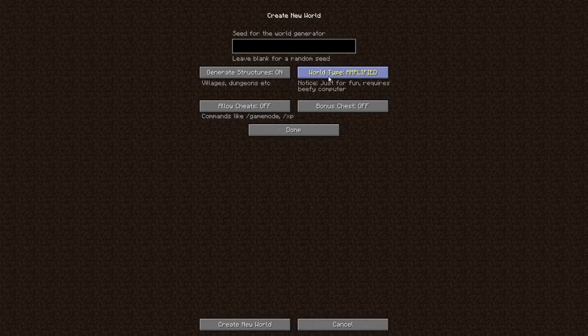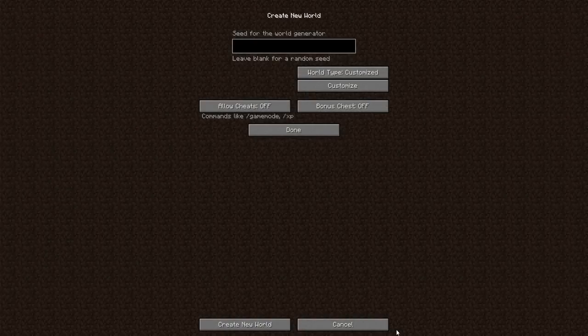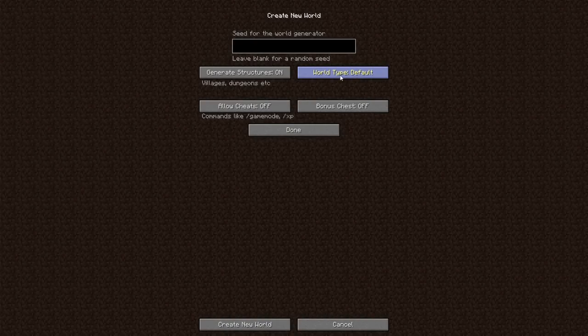We have 'amplified,' which needs a very good computer — it features very huge structures, big mountains, very high up off the ground. Then 'customized' lets you choose things like whether strongholds appear or not. My favorite is just the default. Make sure villages are on. Then there's 'allow cheats' — if this is on, you can switch between creative and give yourself experience anytime in the game.